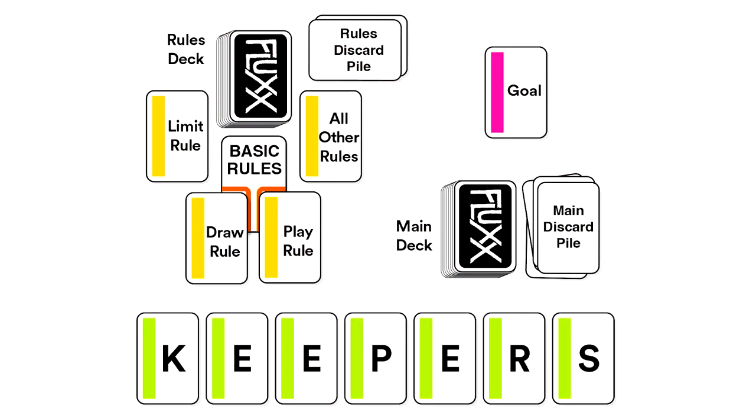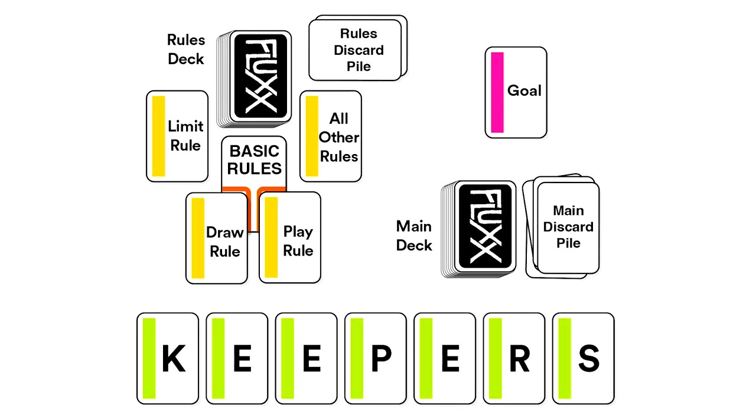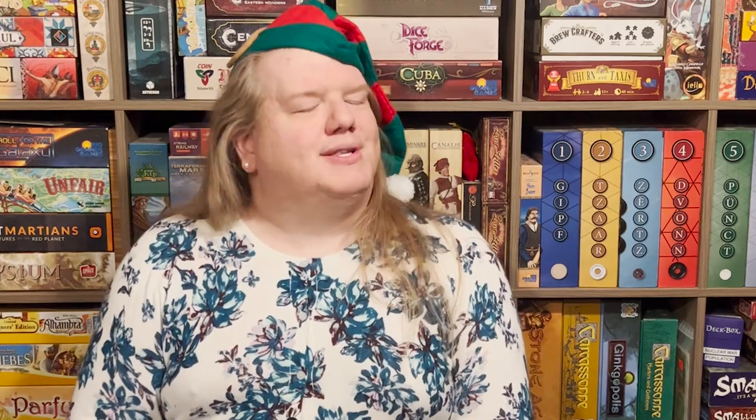In this new solo rule set, we sort out all the rule cards, remove some actions that don't make sense in a solo game, and then try to collect as many goals as possible. We play our turn, then draw a new rule, then take our turn, then draw another new rule. We alternate between new rules and turns until either draw pile runs out. Every time we meet a goal, we set that goal and those keepers aside and score one point. My current high score is eight points in Holiday Flux — beat that!